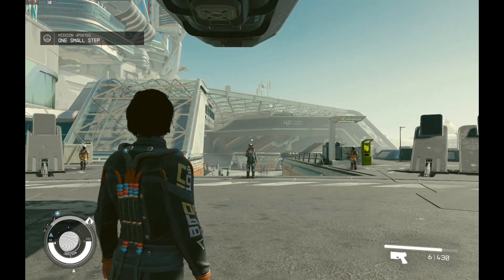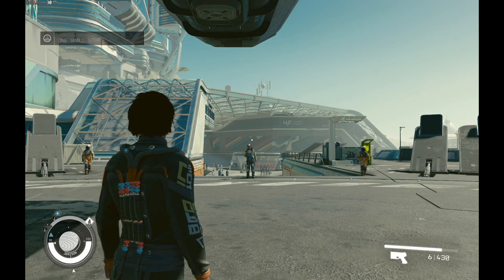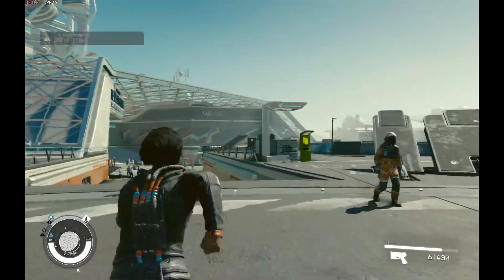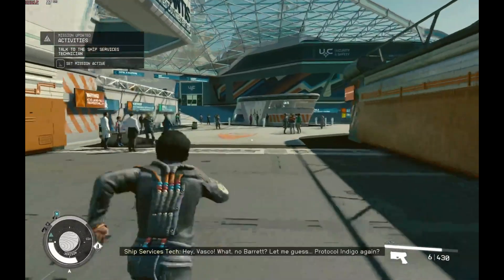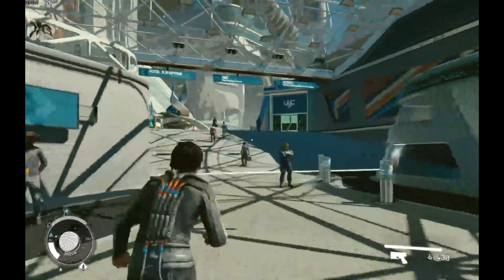Hello everybody, welcome back. Once you've landed on New Atlantis, if you want to buy digipicks, those are very useful to open up safes. They're not easy to come by, but you can actually buy some.